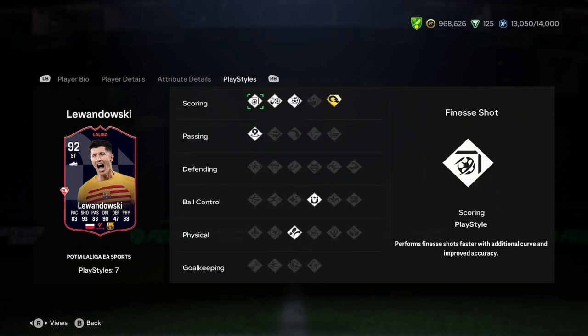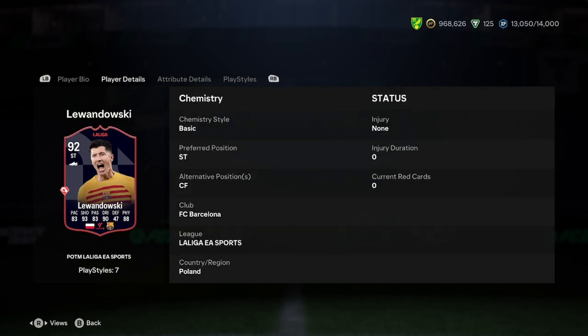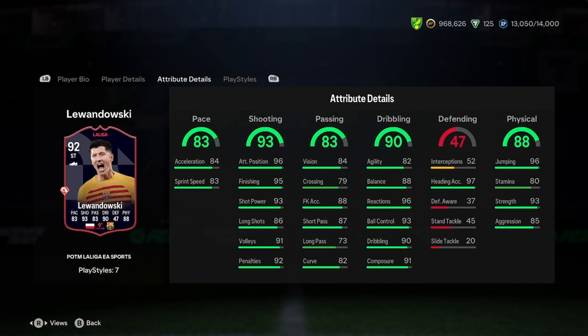He's got seven play styles and one play style plus. We've got finesse shot, chip shot, power shot, incisive pass, first touch, and power header plus. He's basically just got everything to do with shooting. It's a very, very nice card — the only thing that lets him down is the 83 pace. Whack a chem style on that and it'll probably become like 87 pace, so it's actually a very, very well-rounded card.